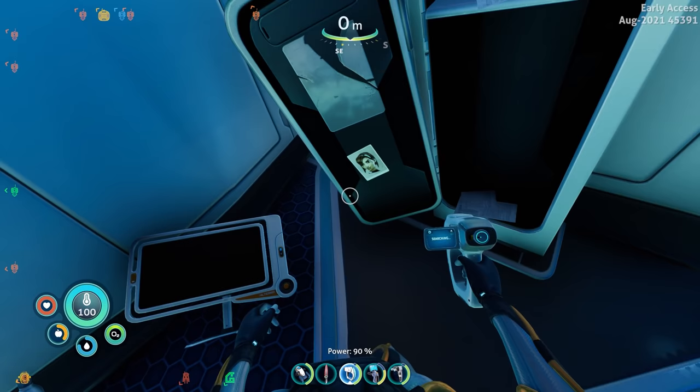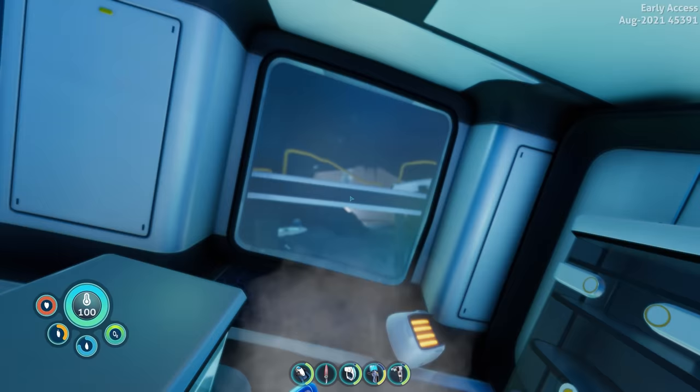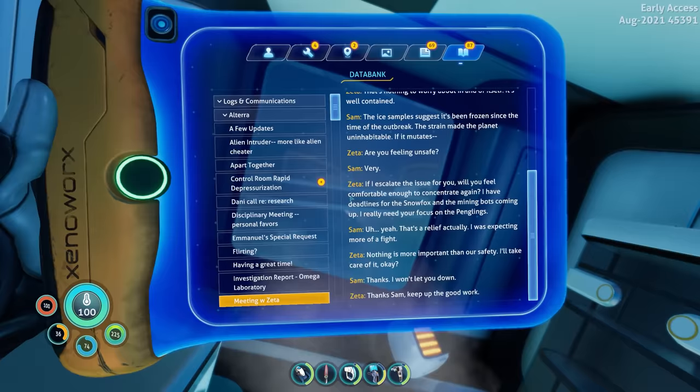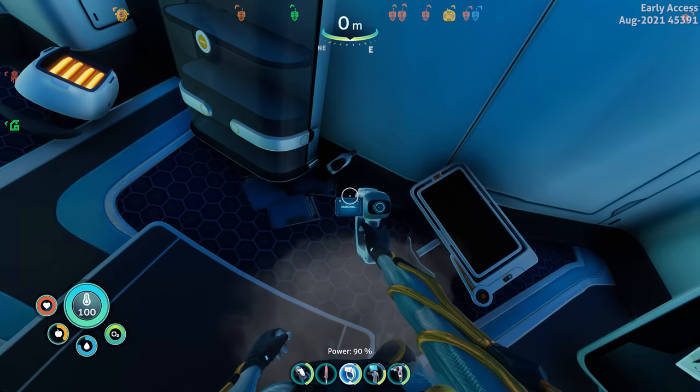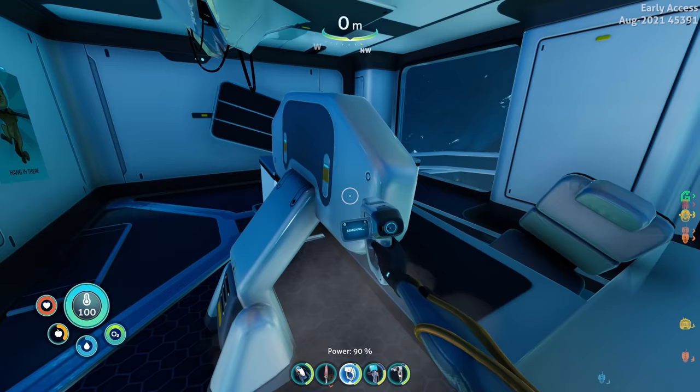So Sam is once again bringing up the frozen leviathan issue. What in the world — a picture frame. Wait, who's that? Is that me? I feel like I remember that picture of that woman from Subnautica 1, specifically inside someone's locker. Or am I thinking of early access again? I don't know what I look like anyway. Nothing else around here to scan.